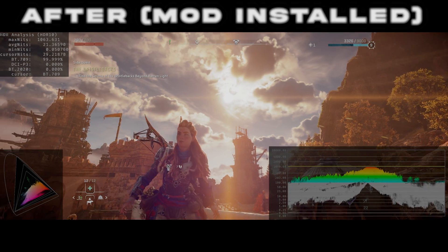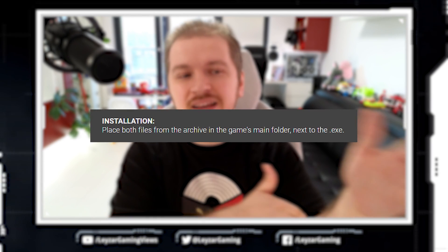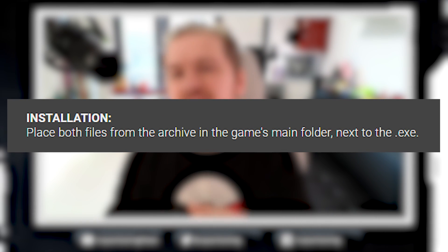Is it complicated? Is it hard to do? Should you do it yourself? Well of course you should — you're a PC gamer, right? All you need to do is head on over to Nexus Mods — yes, the link will be in the description down below. Download the thing, paste it into the game's original install folder and you're done. Simply launch your game and then calibrate properly.